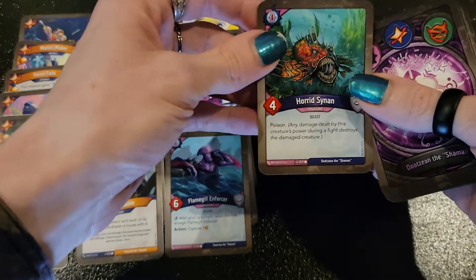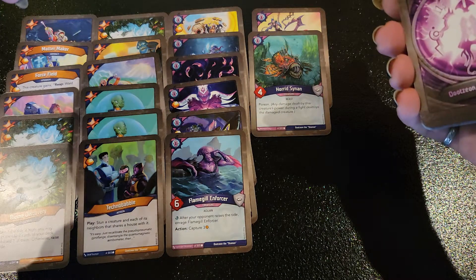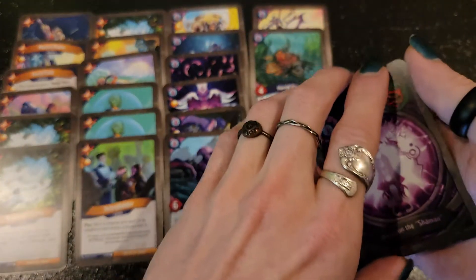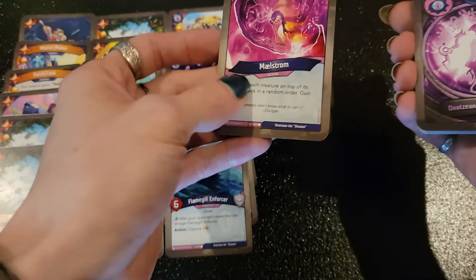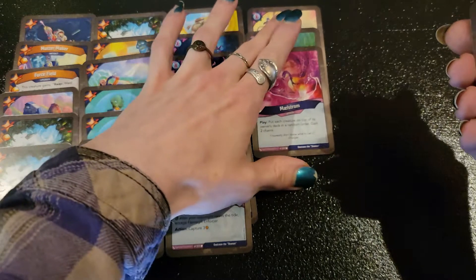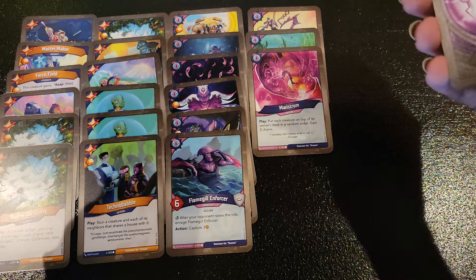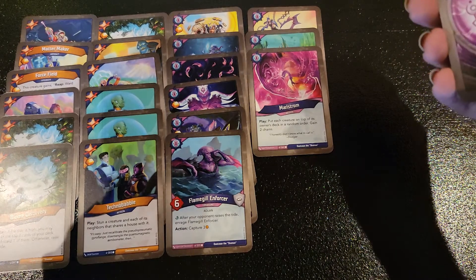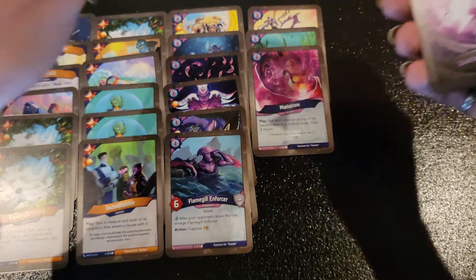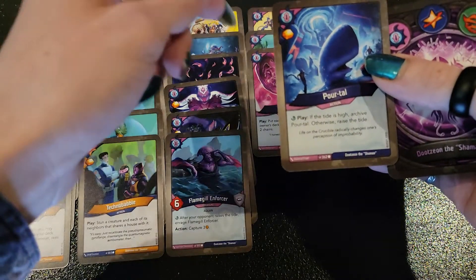Horde Sinon — it's got Poison. I'm a big fan of Poison, and it's another one of those things you can slap upgrades onto. Your opponent doesn't really want to fight into it, but if they have to, they have to, because you might be holding some Amber. Maelstrom — put each creature on top of its owner's deck in a random order and gain two chains. This one can be pretty devastating if your deck relies on having creatures out there to hold a board and get value.